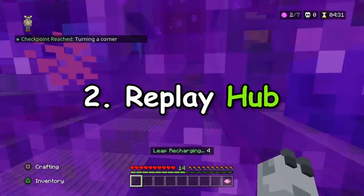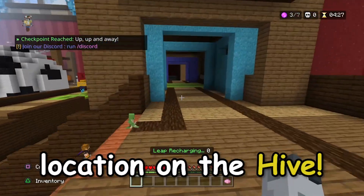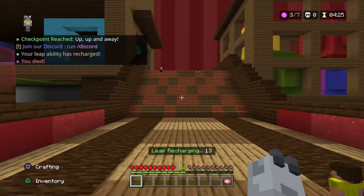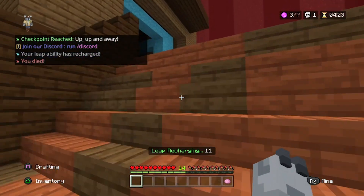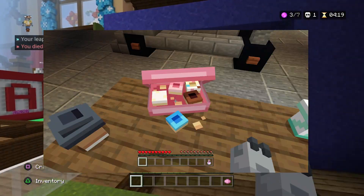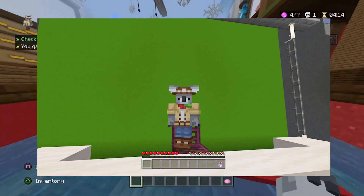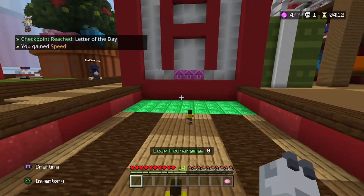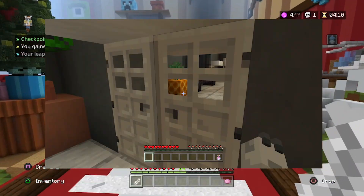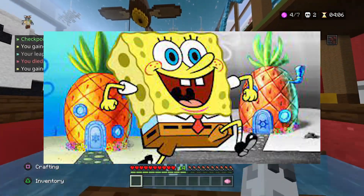Number 2: Replay Hub. This is actually a really overlooked location on the Hive, and it contains some pretty cool secrets. First, there are custom models everywhere, from cameras to donuts, and there's even a green screen, which can be super helpful for making YouTube videos. Finally, there are several pineapples scattered throughout the Replay Hub, which I think might be a reference to Spongebob.